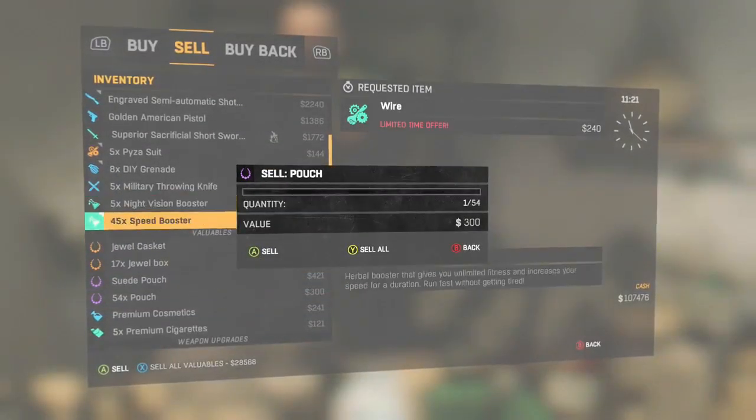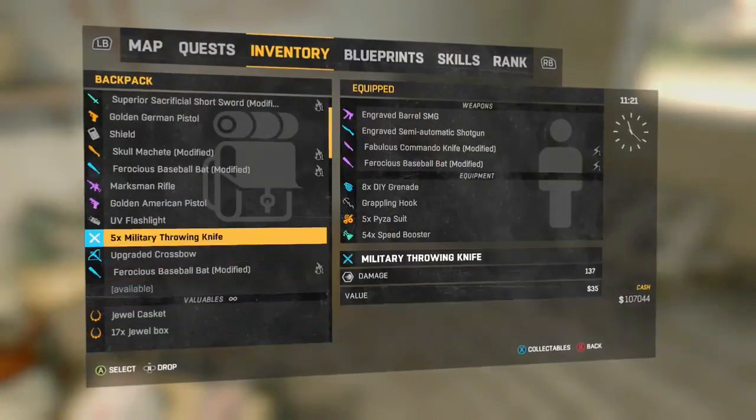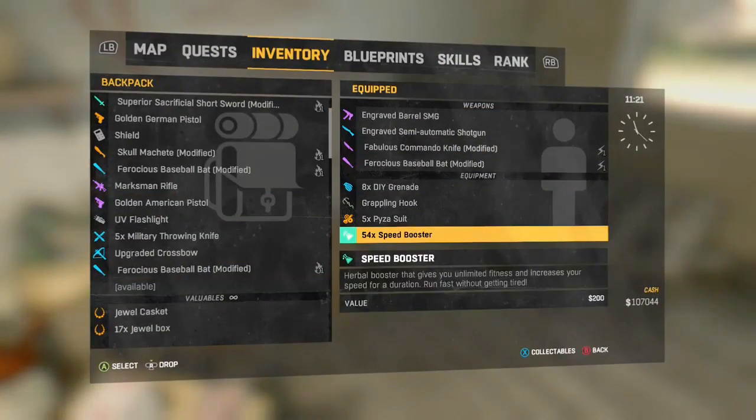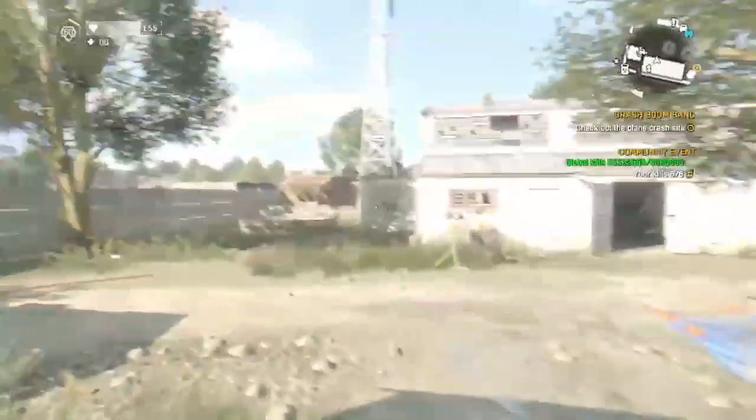I'm going to go ahead and duplicate my speed boosters, and I'll get 54 speed boosters because that's how many I had in that stack. Whatever the amount of items you had in your stack is how many you'll get back. Anyway, I hope you guys enjoyed this duplication glitch — if you want more glitches, go ahead and subscribe and like the video. I'll see you guys next video, peace out.